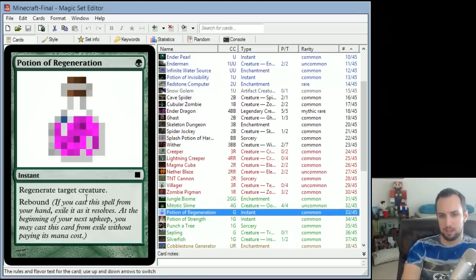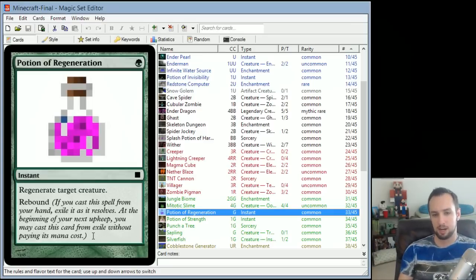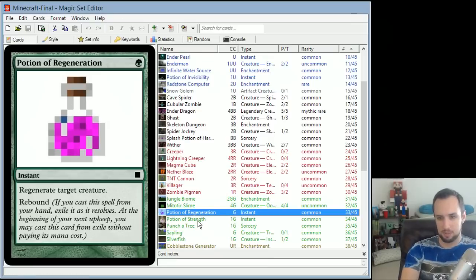Potion of Regeneration is pretty simple — regenerate target creature for a single green mana. It's got Rebound, so if you cast it from your hand, exile it as it resolves, and at the beginning of your next upkeep you may cast it from exile without paying its mana cost. You can use it to save a creature about to die this turn, and next turn give it a regeneration shield so it doesn't die in combat.